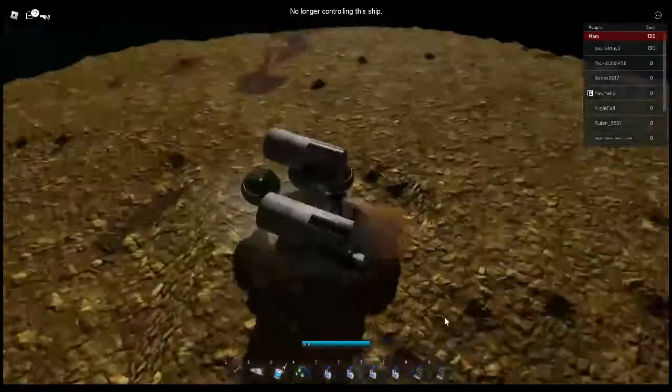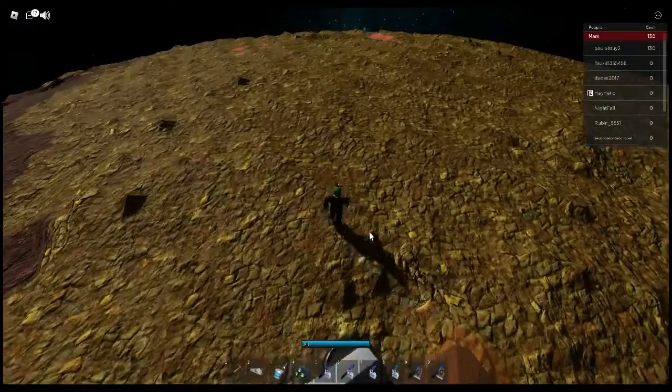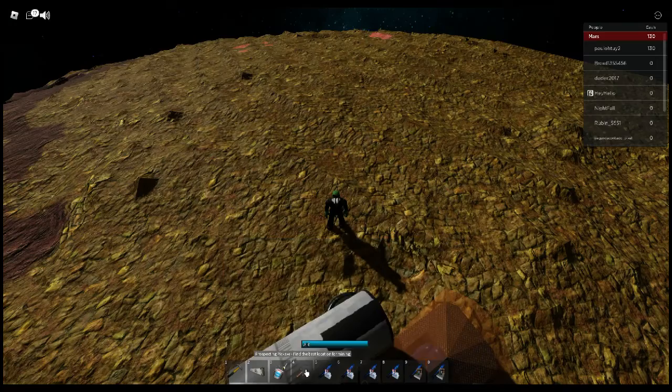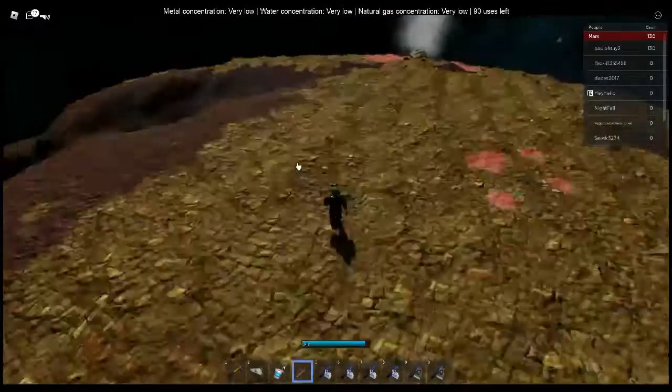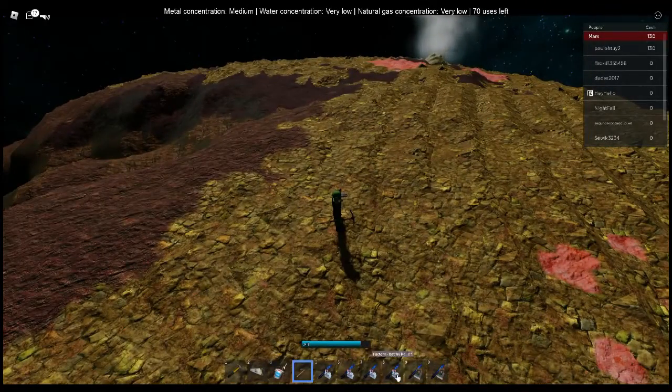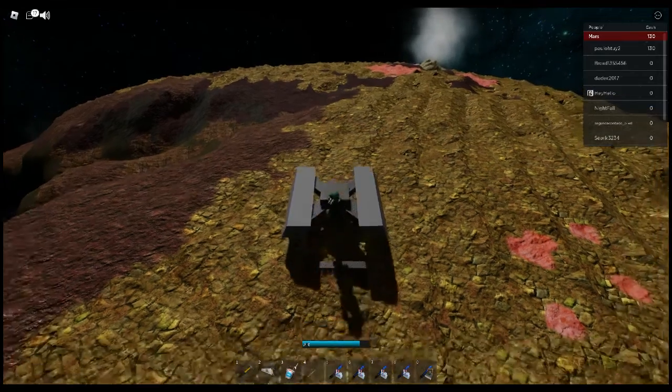Now you need to find a hotspot for metal. Grab your pickaxe and start finding metal. To find a hotspot, right-click to see how much metal there is. A medium amount of metal is nice.